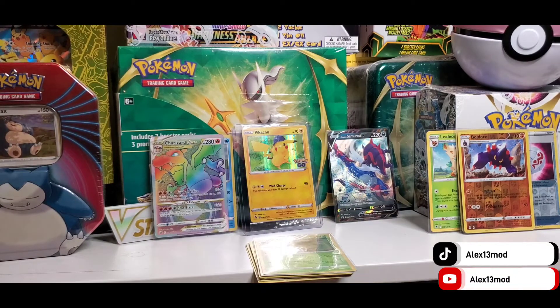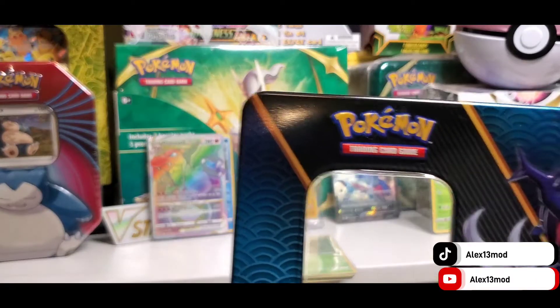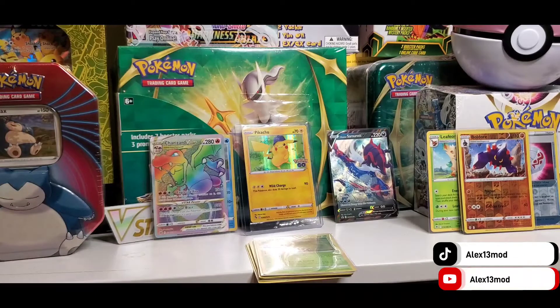Well, this is Alex. This was a great opening of the tin — Hyushin Samurai tin — and we got the V-Star Charizard from it, from a tin. It's amazing. If you like my content, make sure you subscribe and follow me on TikTok and also on Facebook. Have a blessed day.